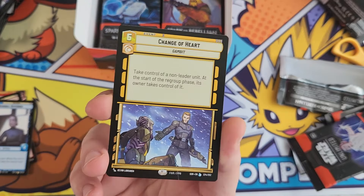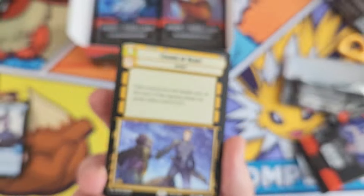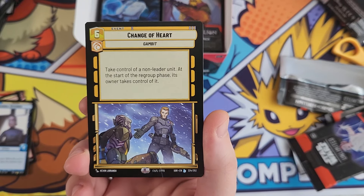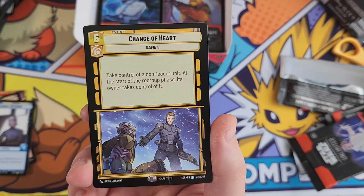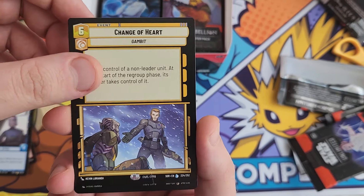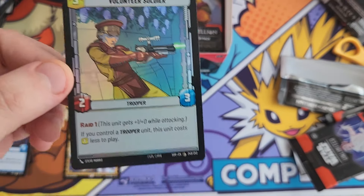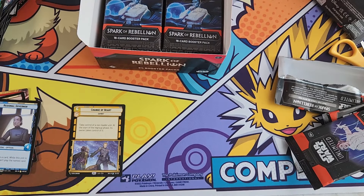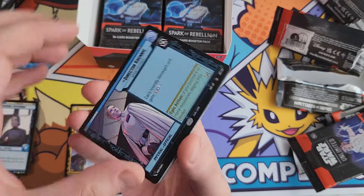Here we go - this is our first legendary card. You can see the 'L' markers in the bottom right - these are legendaries, presumably the rarest and most powerful cards in the set. This one lets you take control of a non-leader unit, then at the start of the regroup phase its owner takes control of it back - so you can attack with it. Pretty cool. The packs are actually made of paper as well.